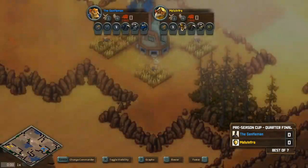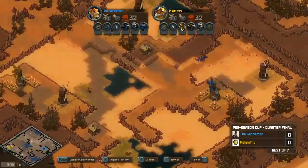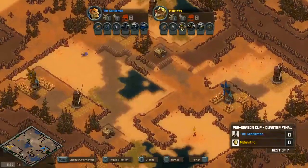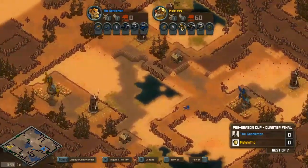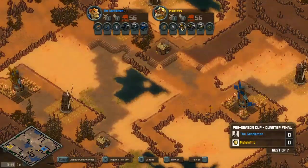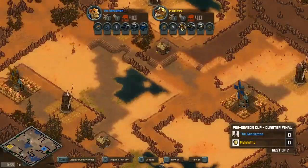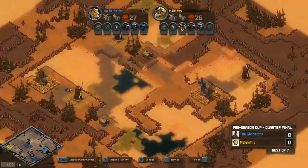Here we go, Gent versus Melvinfro. Both players have Melvinfro on the left and Gent on the right side of the map. Both starting on high ground with a valley in between their bases. Both players running badger — Gent has squizzard, pigeon, skunk, badger, wolf; Melvinfro has squirrel, pigeon, falcon, skunk, badger, mine. The early game is quite close with good lineups for both. There's water in the middle, so both players can defend easily — definitely a macro game.